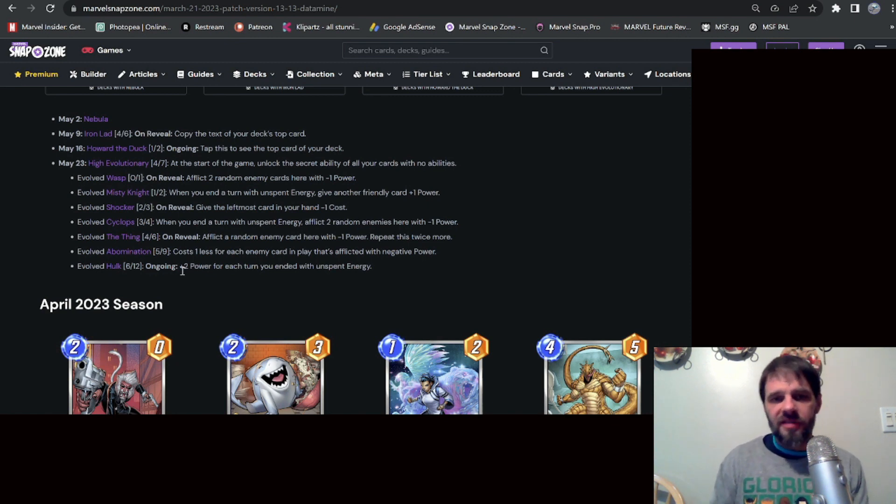Shocker is your two-cost card: on reveal, give the leftmost card in your hand minus one cost. You always want more cost reduction in hand — it's probably a little weaker than the rest but not bad. Cyclops is the three-cost card: when you end a turn with unspent energy, afflict two random enemy cards here with negative one power. Huge — get this out as much as you can, ping ping ping, take energy down, send energy to Sunspot, and Misty Knight is giving you power at the same time.